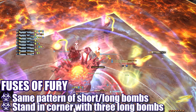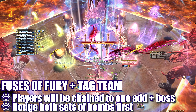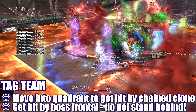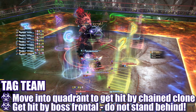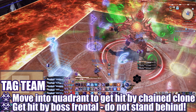Next, the boss will cast Fuses of Fury. The same pattern of fuse bombs will appear, but this time the boss will cast Tag Team instead of giving players their own fuses. All players move to the corner of the long fuse bombs to wait out the short fuse bomb explosions, while identifying which clone they are chained to. All players will also be chained to the boss during this time, afflicted with 2 debuffs that must be resolved by getting hit by attacks from both chain targets. The short fuse bombs explode, and all players must immediately move into those areas to avoid the long fuse bomb explosions. As the long fuse bombs explode, the two clones begin their lariat combos and the boss begins casting Murderous Mist. Players must move into the quadrant that will have them hit by their chained clone, while also standing at an angle to be hit by the boss's Murderous Mist. Since this attack is 270 degrees, it's easy to get hit as long as you're not standing directly behind the boss. This correctly resolves both debuffs at once. If you miss getting hit by the appropriate attack, you will die.